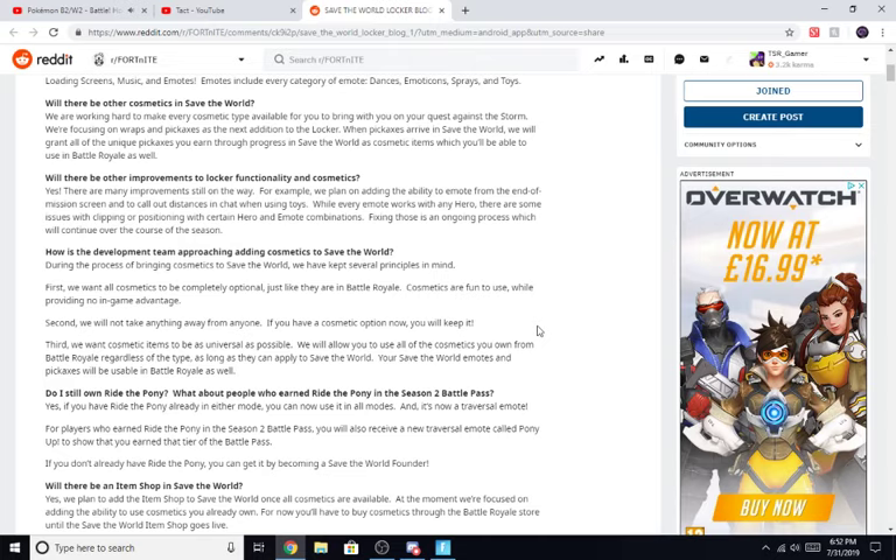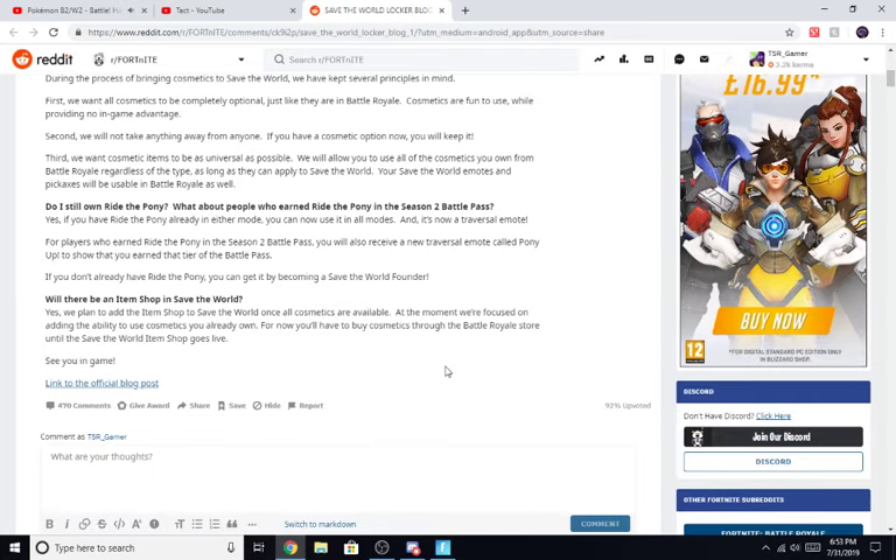So there you have it, guys. If you have the original Ride the Pony from the Season 2 Battle Pass, you will receive a new traversal emote called Pony Up. And of course, if you don't have Ride the Pony but you have Save the World founders edition, you're going to be receiving Ride the Pony in Battle Royale as well. Will there be an item shop in Save the World? Yes, they plan to add the item shop to Save the World once all cosmetics are available. At the moment, we're focused on adding the ability to use the cosmetics you already own, but you'll have to buy cosmetics through the Battle Royale store until the Save the World item shop goes live.